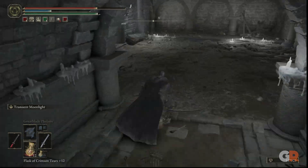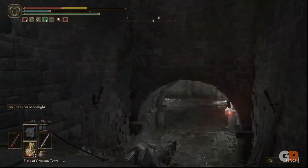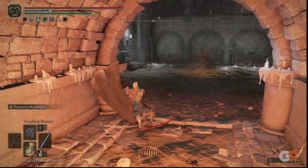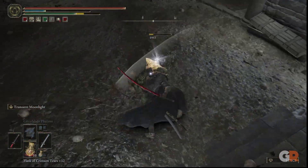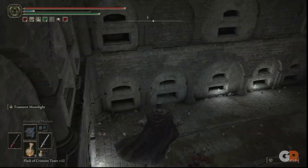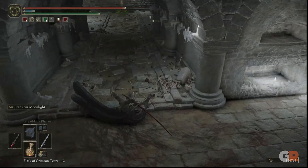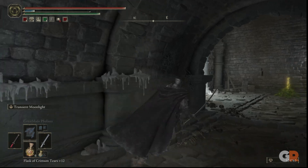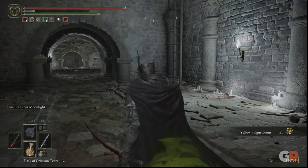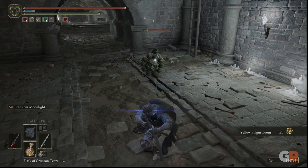Proceed to the next room to the north where there will be a number of fireball statues. After you have taken care of these enemies, head through the western hallway where another spike trap will be waiting for you. Drop down and roll into the hallway to the left to avoid the spikes. There will be another statue in this room, so be careful when entering fully.